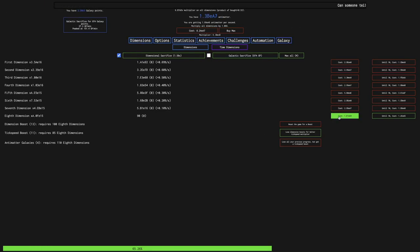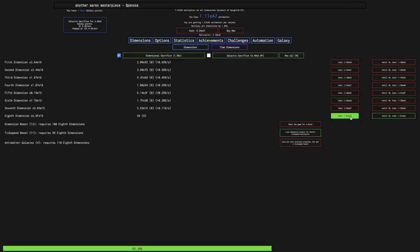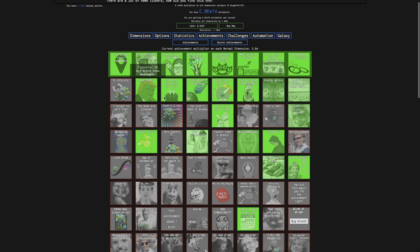It's been about 20 minutes, and I now have enough antimatter to finally get the achievement for having 99 eighth dimensions. I was at like 800 before, now I'm at AE2, which is about 2,700 galaxy points — really good. That's going to get me a lot of galaxy points, and I want to see what a run is going to be like. I could go 100 eighth dimensions, but it'll take a while to get back to where I am. I'm going to go Galactic Sacrifice here — this achievement is pretty amazing.